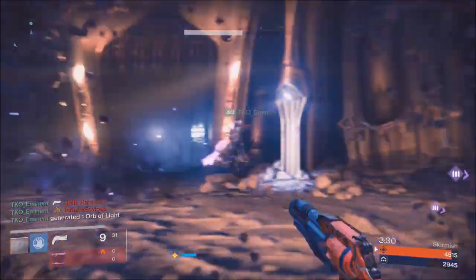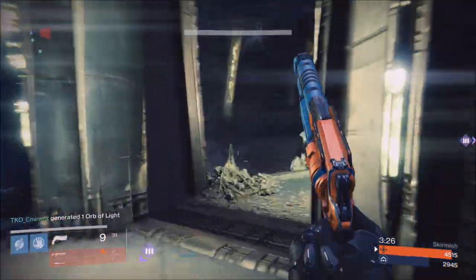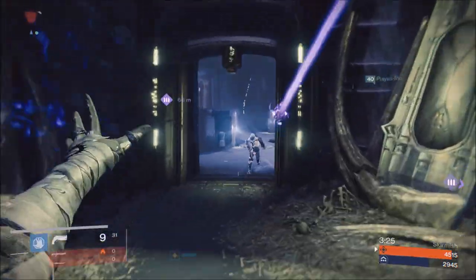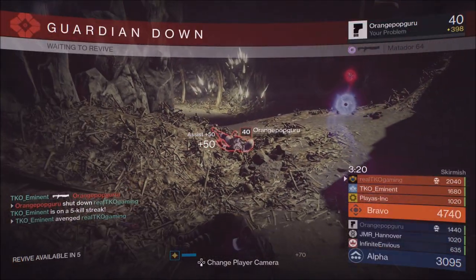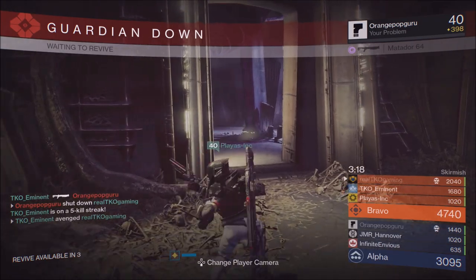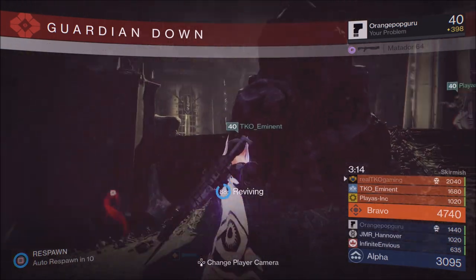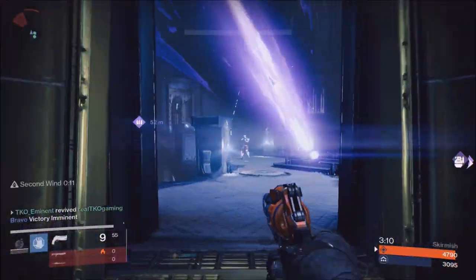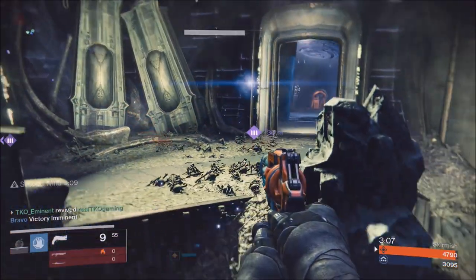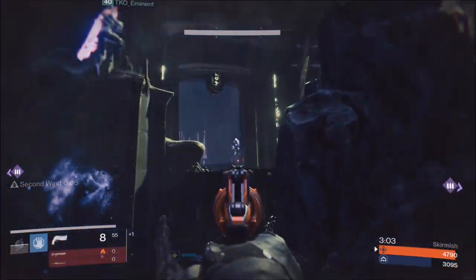Look at my brother and I — we're scoping the map, working as a team, getting each other's orbs, making sure we have teamwork. I go down but my brother gets the kill, so I get assist points, plus he picks me up for another 50 assist points. Some great teamwork going on and we're about to close in and win this game.